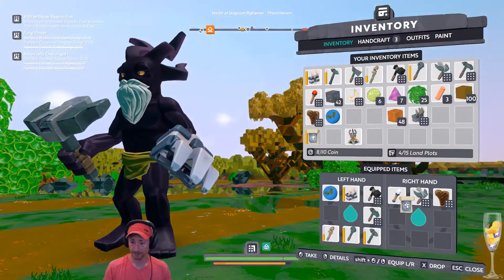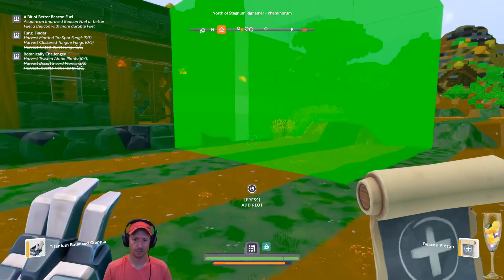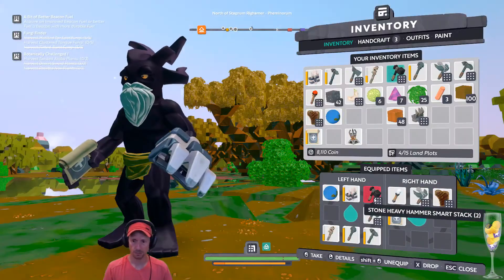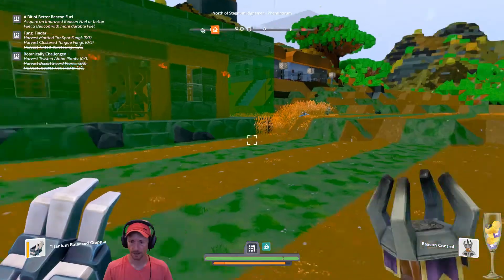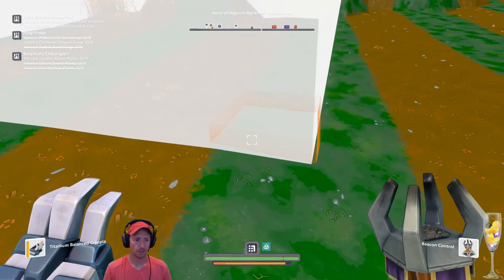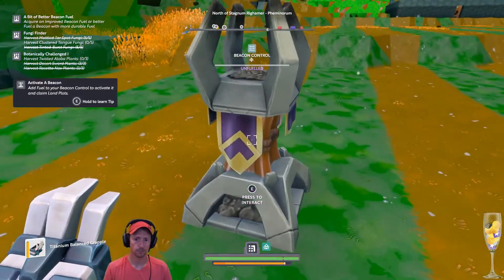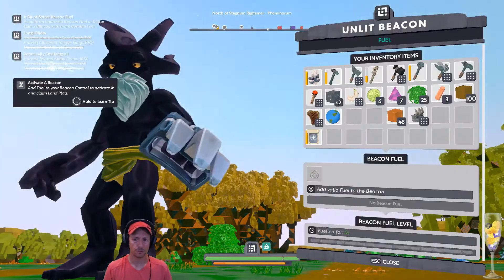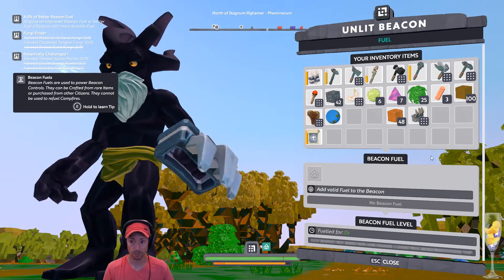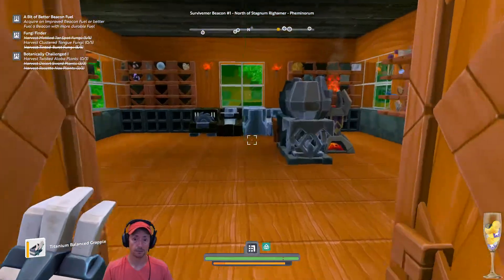What you can do is let me know what your character's name is and I can give you permissions for what I'm going to be plotting today over here. So let me do this. We are going to place the beacon first. I want to place a beacon control, and the beacon control is going to be right there in the center.